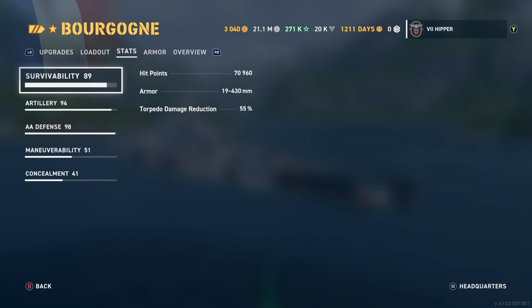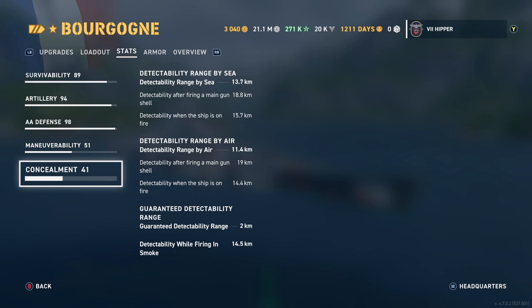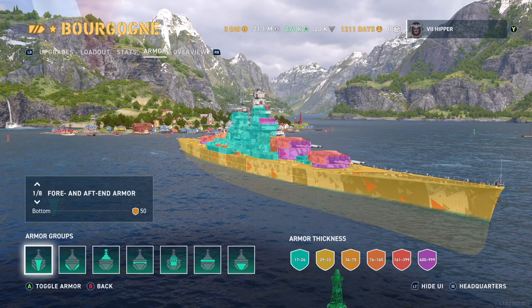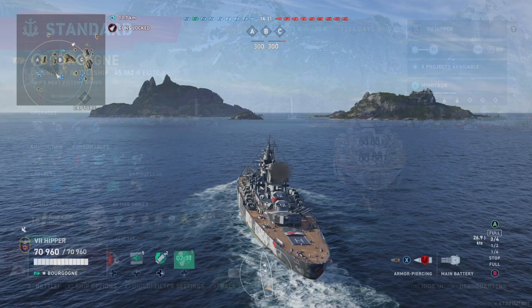So 5 heals, 2 reload boosts, and 2 speed boosts. These are the stats with this build: around 22-second reload, 19 range give or take. Pretty decent, and just remember you have that pretty good reload boost as well that you can use. The armor is also quite good — not the best, but quite good — and the citadel is decently protected.